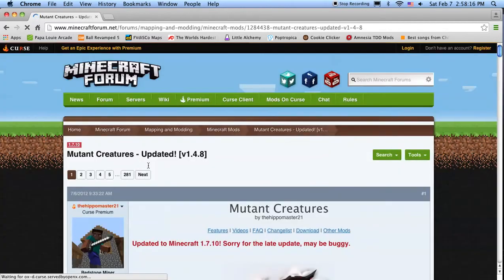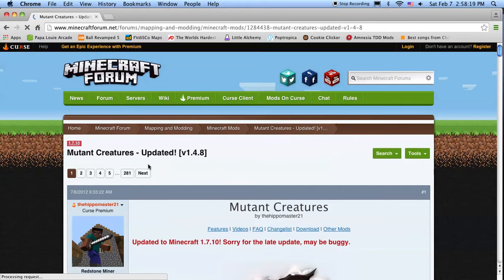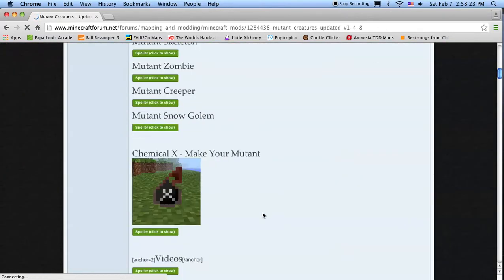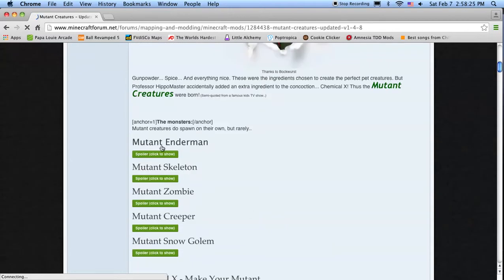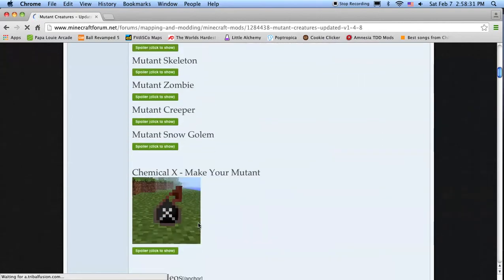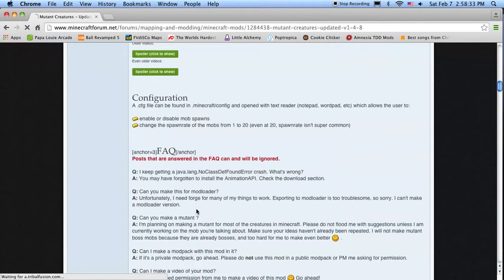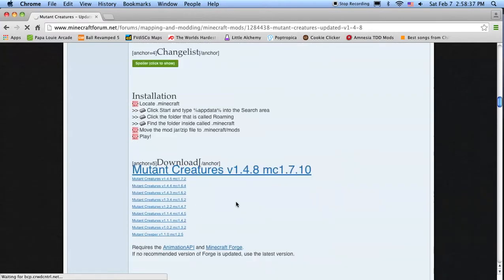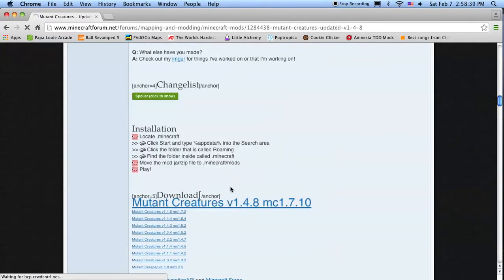Scroll down a little bit. Right now the mod has Mutant Enderman, Skeleton, Creeper, Zombie, Snow Golems, and they're working on a spider — you can spawn in a Mutant Spider but it doesn't have any texture, it's just white. So just download Mutant Creatures version 1.4.8 for MC 1.7.10.